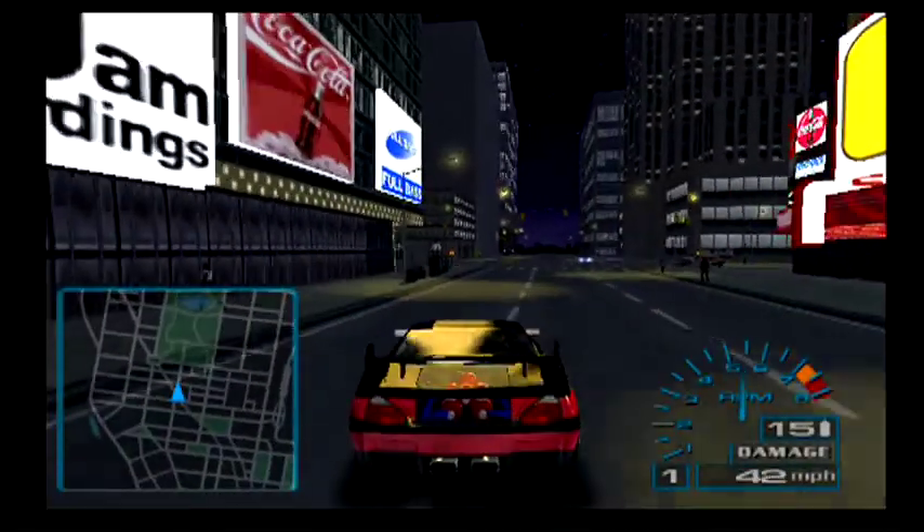We're doing a max speed test of the Amada Crescendo, a car we just won last week. This thing is unique because it has 15 nitros in it — that is crazy. No other car in this game has that many, nothing even comes close.